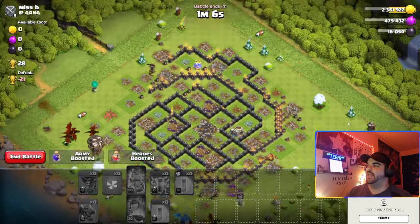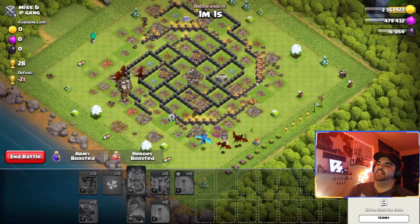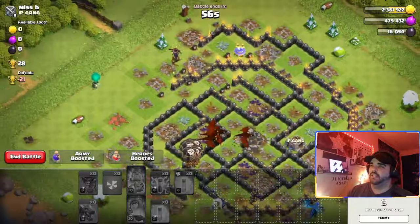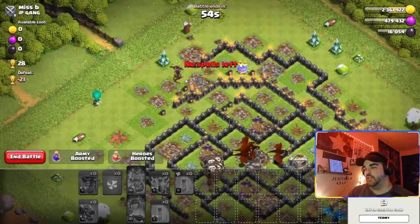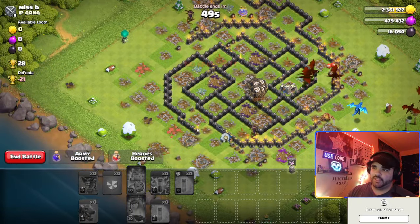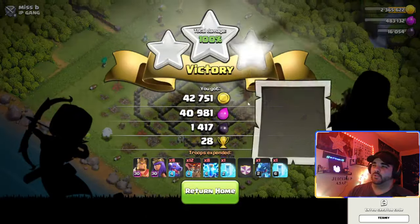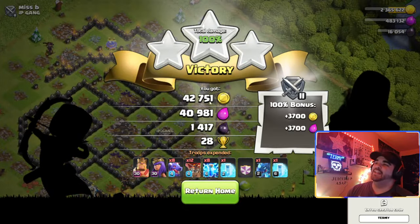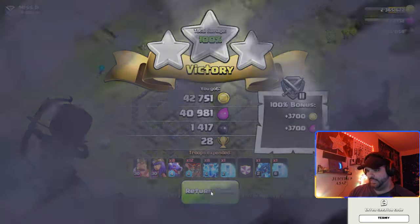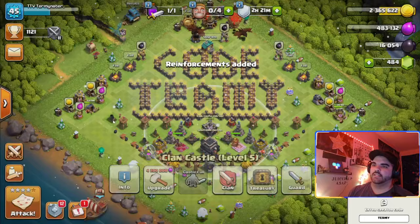I was thinking about placing a dragon on each side but that would have complicated the attack. The reason I also chose the Queen side is because the Queen will often take out your balloons and dragons from afar — easy snipe. If the Queen was inside the base I would have pushed from this side. You also have to be wary of flying Clan Castle troops — luckily there were none, and there was no CC response.